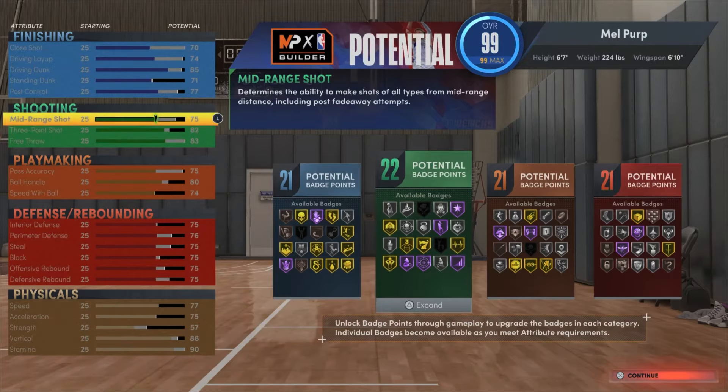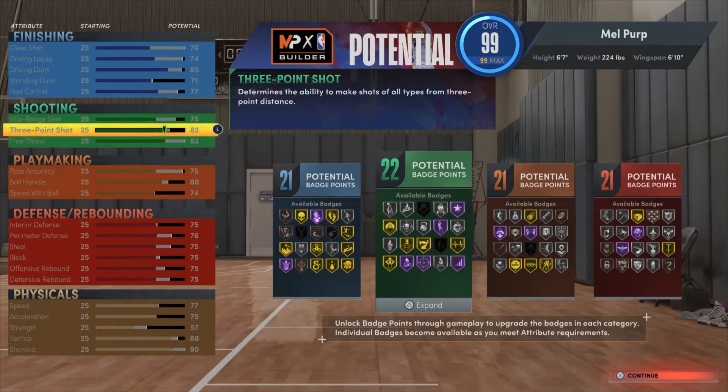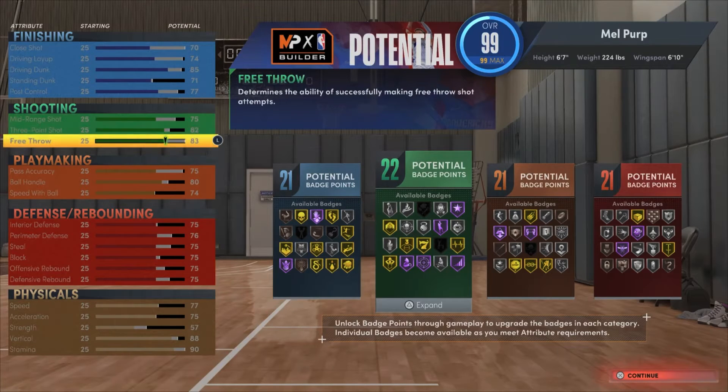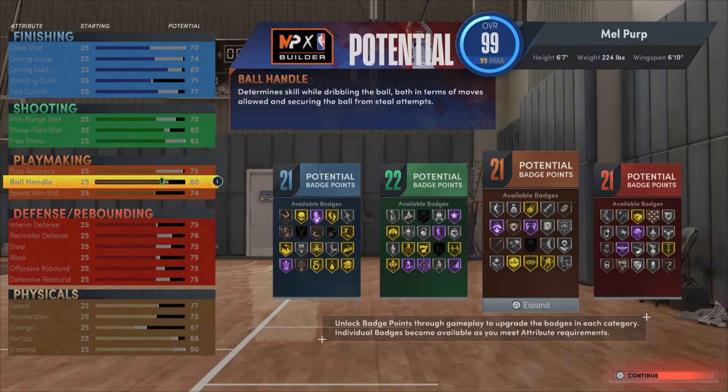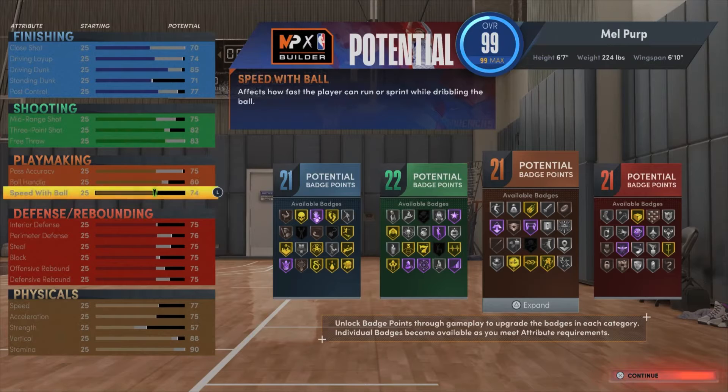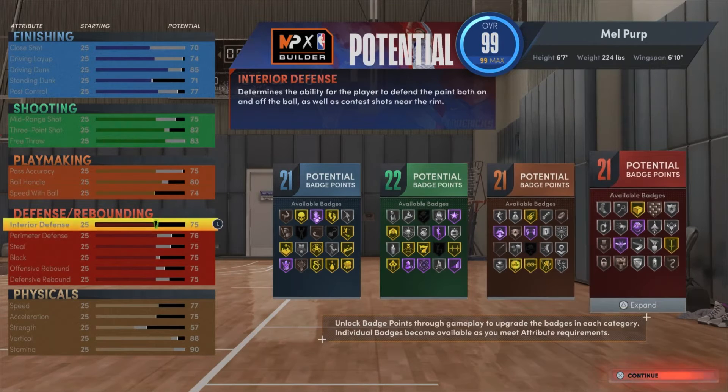75 mid-range — that's decent. 82 three-pointer — that's big, that's all you really need to hit these deep shots at 82 to 83 three. Free throw you're knocked down at 83. Pass accuracy put that to 75. You got an 80 ball handle so you get the trey on escape package. Speed with the ball 74 — that's decent.